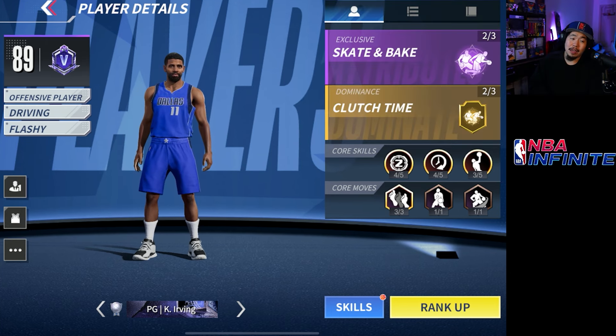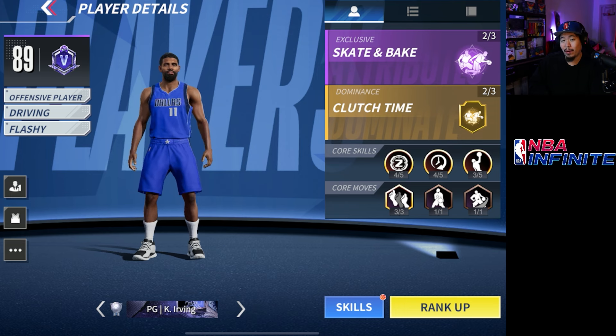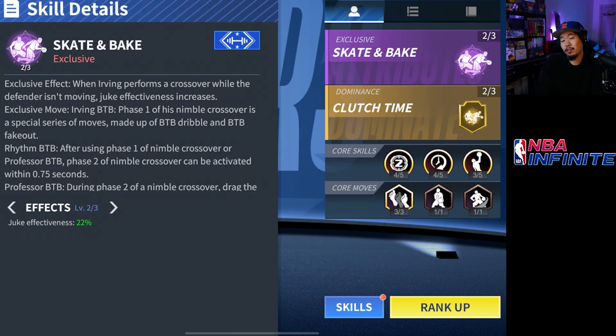Rank 5 is usually the minimum I want to have a player so I can test him out. Having him at rank 7 would be the best, but for me to get him to rank 7 would be almost impossible. His exclusive skate and bait is actually very unique — it gives him a crazy amount of crossovers, but he also increases his juke effectiveness at level 2 to 22%.